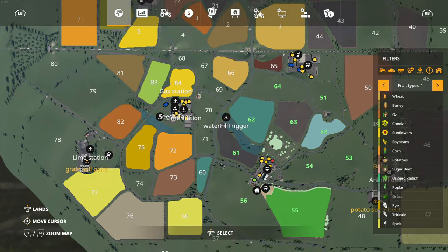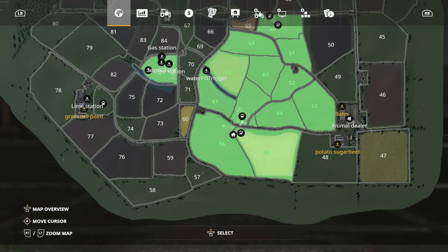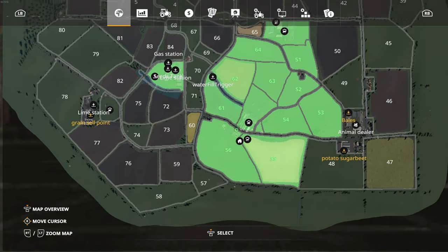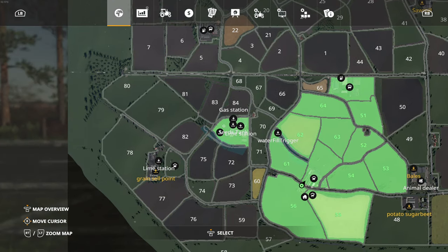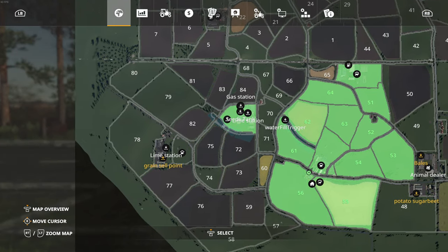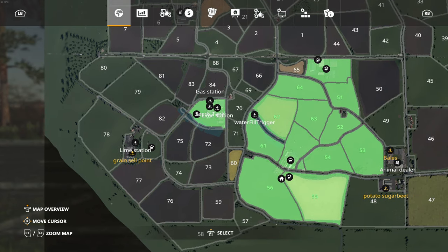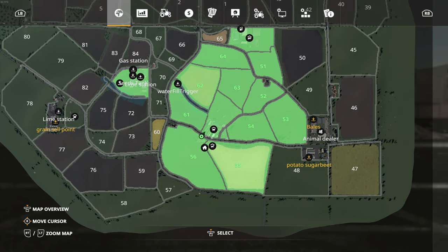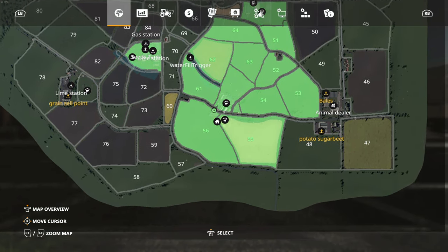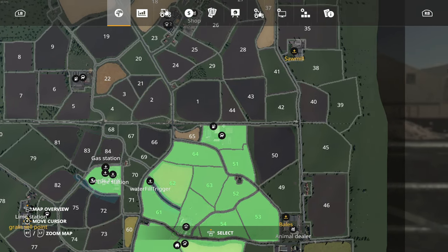So first thing I'll do is show you what I own. I own the sheep farm, obviously the horse paddock and all the fields that you start off with. I also own the cow farm, and I also own this little farm here which I'm going to use for equipment for field work. So it's got a lot of the tractors in and all the field work equipment. I've kind of got three different areas - one for the sheep and the horses, one for field work, and then the top one for the cows.